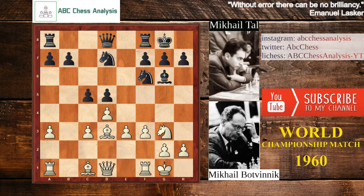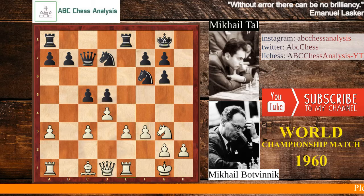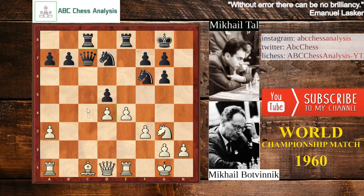So c5, castles, rook to e8. The idea for White is to create a strong center, while Black will try to stop that idea. After rook to e8, rook e1, and queen c7, bishop takes g6, h takes g6, and it's time to push e4, c takes d4, c takes d4, and rook ac8.